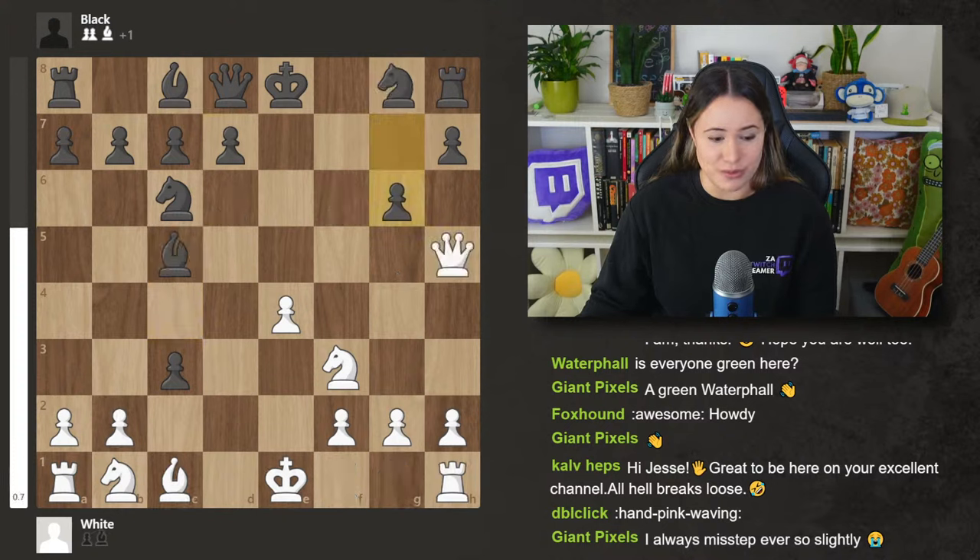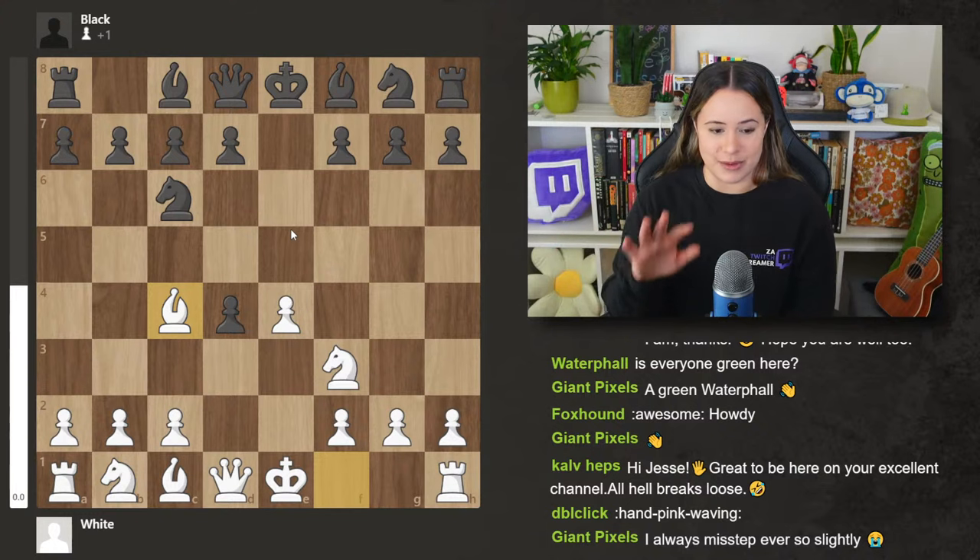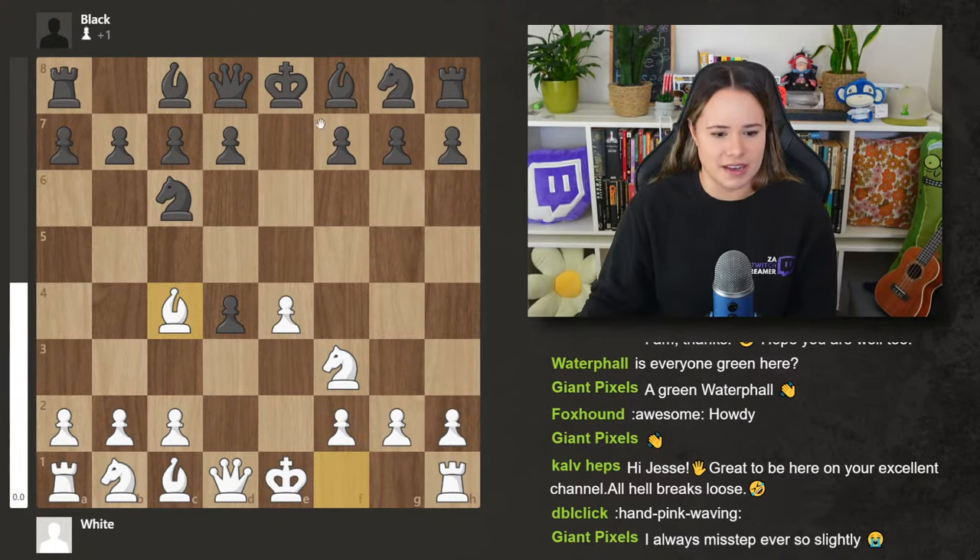I want to avoid going too deep into theory to avoid confusion — I just wanted to give you a nice summary and overview of the Scotch Gambit. Back to our stable position: the last move we looked at was bishop c5. Another move that could be annoying to deal with is bishop to b4 check.